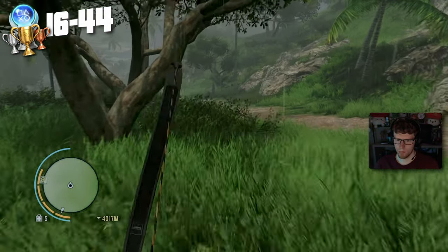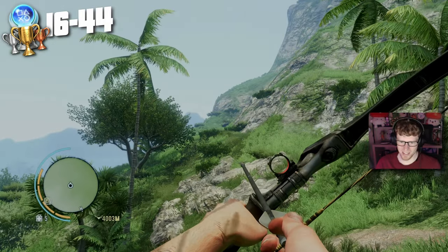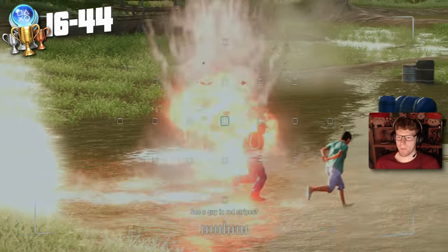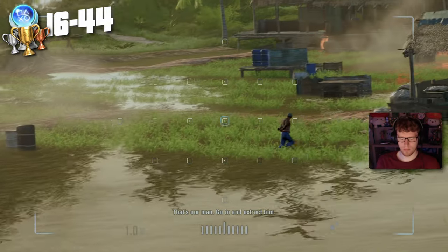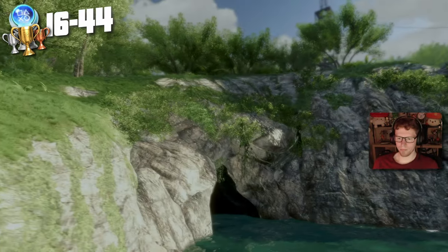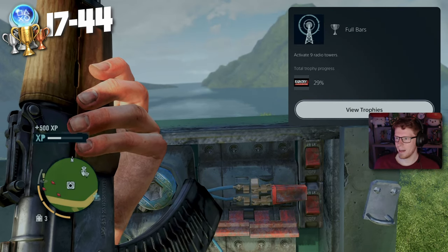Next we're roaming around the open world chilling out, looking for stuff to do, and out of nowhere this absolute mad lad shows up. These crazy guys in the story are having to run through a field absolutely littered with mines — it's crazy. We take a little break from the story and climb some towers, then get: Full Bars — activate nine radio towers.